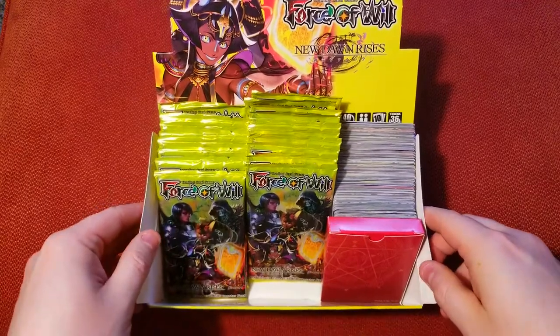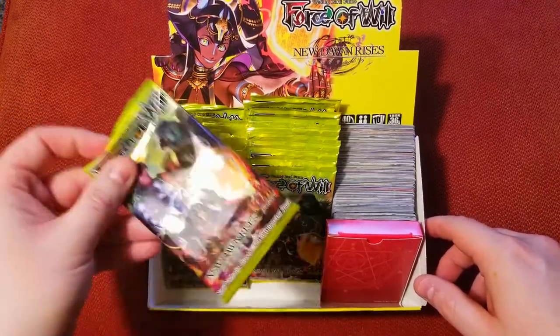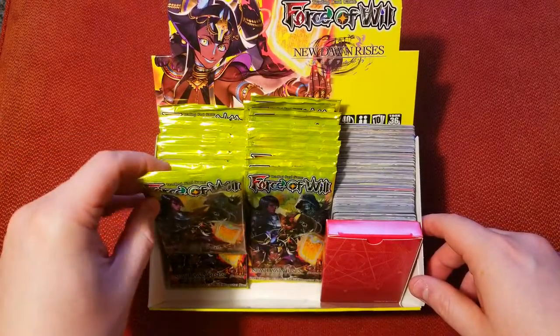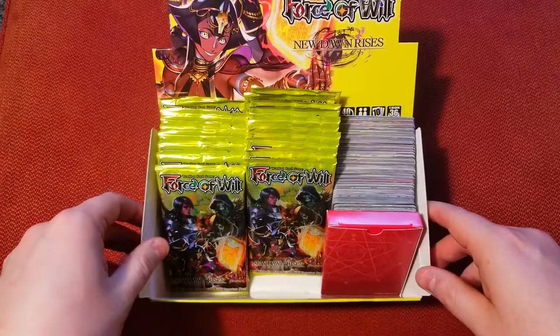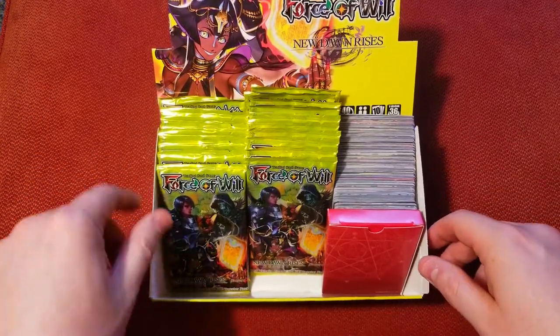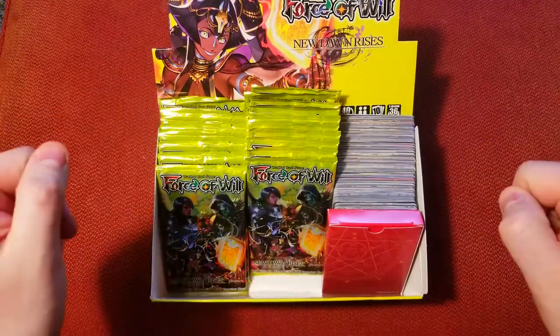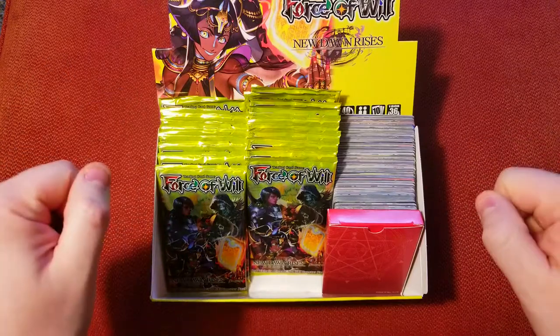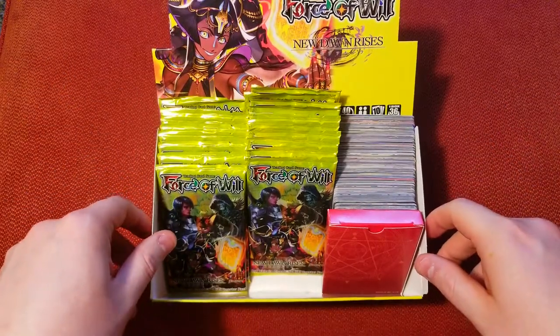Welcome back everybody, it's time to lock down another Sunday booster cracking, and today we are finishing up the New Dawn Rises box. If you haven't checked out last week's video, we opened up half the box and got some pretty sweet pulls — make sure to go check that one out, link is in the description. Subscribe because we're going to be doing more Force of Will coming up until we can get some Ikora boxes in, whenever that may be.